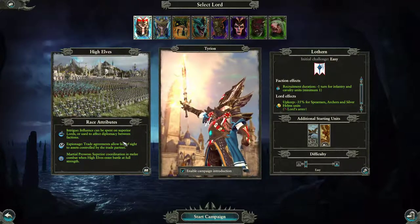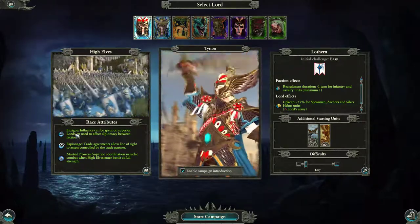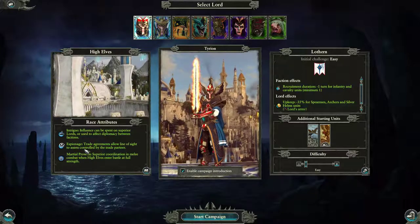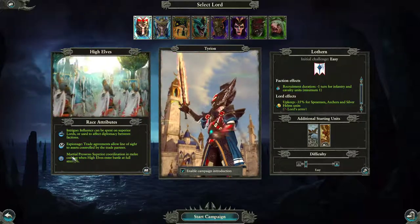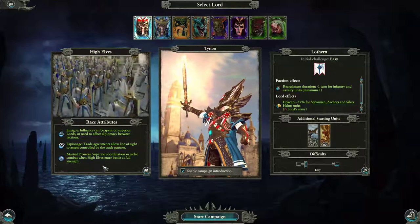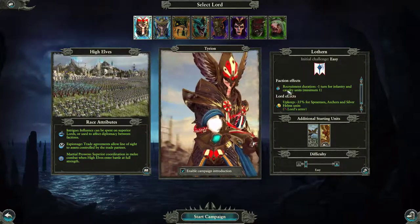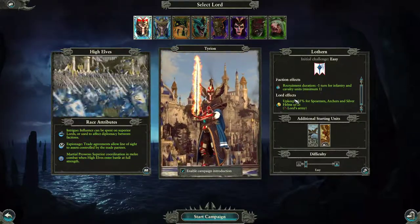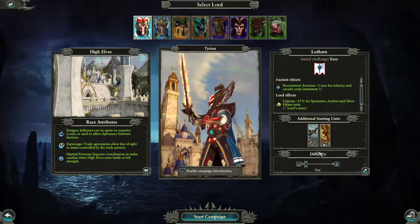So, High Elves. This is Tyrion — I'm sure I'm butchering that. Race attributes: Intrigue — influence can be spent on superior lords or used to affect diplomacy between factions. Espionage — trade agreements allow line of sight to assets controlled by the trade partner. Martial Prowess — superior coordination in melee combat when High Elves enter battle. Faction effects: recruitment duration minus one turn for infantry and cavalry units, minimum one.